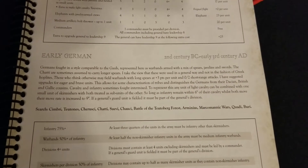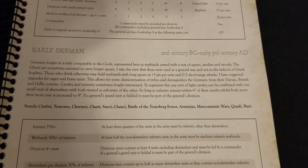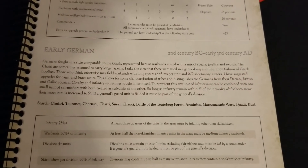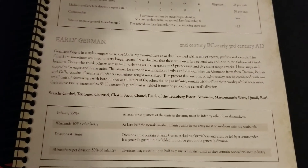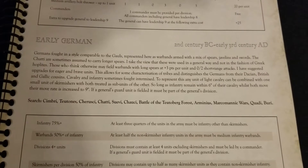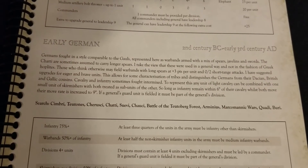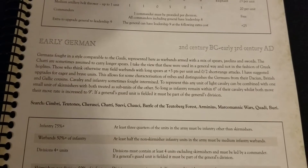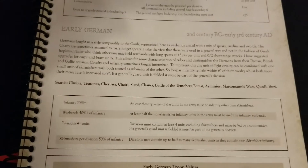Welcome back to the channel. We have another one of our Hail Caesar faction reviews, moving right along in the timeline. Here we have Early Germans, which covers a period of roughly the 2nd century BC through early 3rd centuries AD. If you're not too familiar, look up some of the tribes listed — like the Kimbri, the Teutons, Koruski, Swaybe, and so on. The Battle of Teutoburg and Arminius certainly feature here as well.